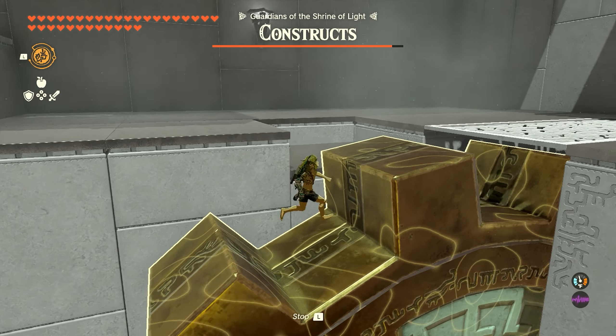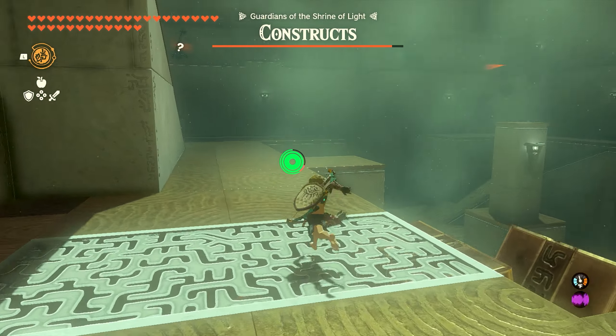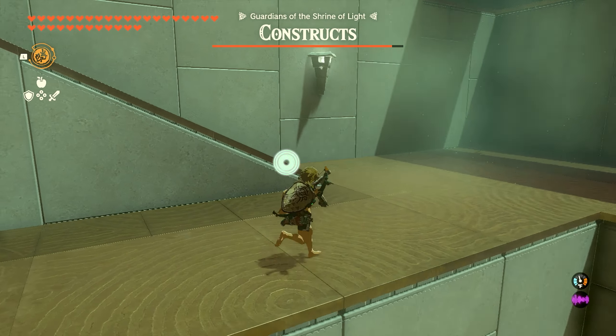After you take out the first construct, come over here to this wheel and use Recall so you can get up to the next level. Then we're just going to work our way around following the pathway — there are ramps that lead up to the next sections.